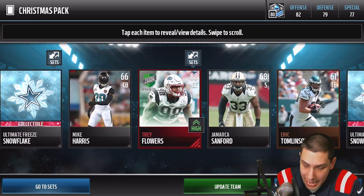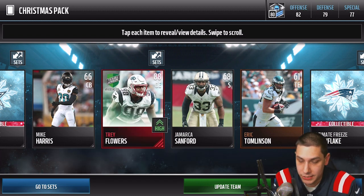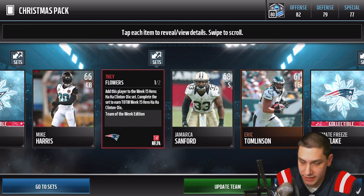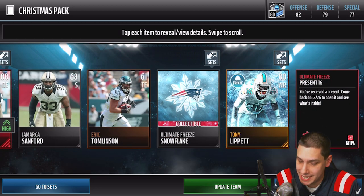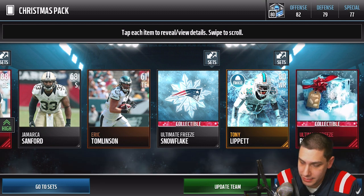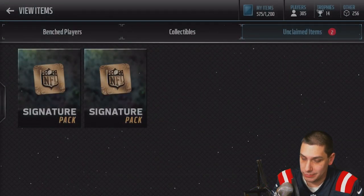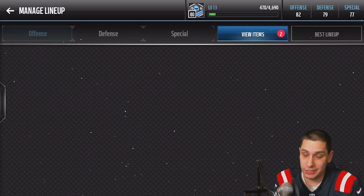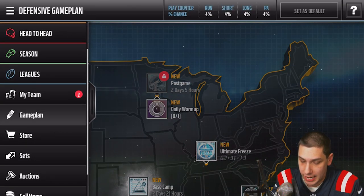We get a Tray Flowers Team of the Week elite player — 88 overall defensive end, not too bad, goes in a set. Then we get a present 16, which opens on the 26th, and it looks like it might be coins of some sort based on the little tag. Maybe it's a quick sell or something like that — hopefully it's something good.